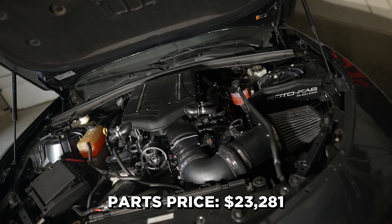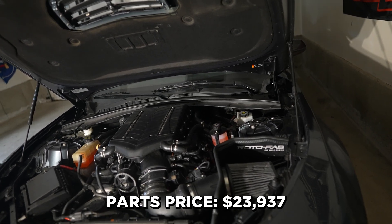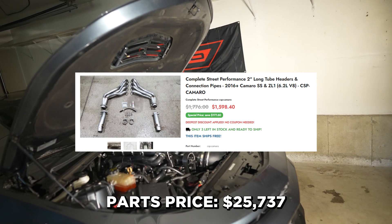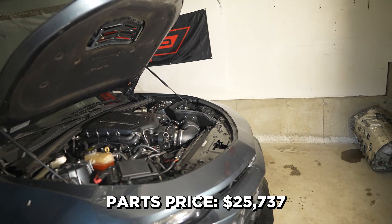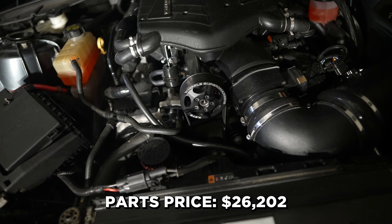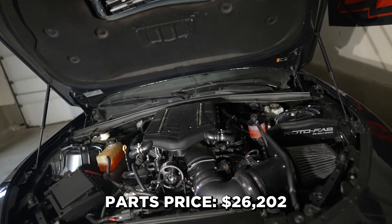To go along with your engine build, you should get ARP head studs and ARP main studs, which are $460 and $240 respectively. The price can go up or down depending on stock — when I was building my motor, they were back ordered and I had to pay around $600 a piece. You're also going to need some two-inch Complete Street Performance racing long tube headers, which run around $1,000. I'd recommend getting heat wrap on them for about another $200. The last thing you should get is a Mighty Mouse V3 wild catch can — I have the 1200-spec one. If you have a boosted vehicle, get a catch can; there's a lot of oil that goes into your intake and it can gunk up your valves and cost you horsepower.